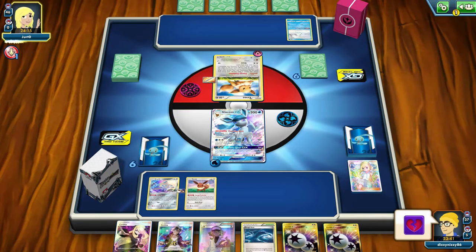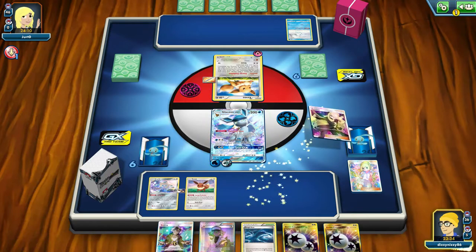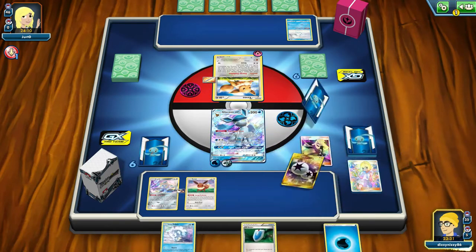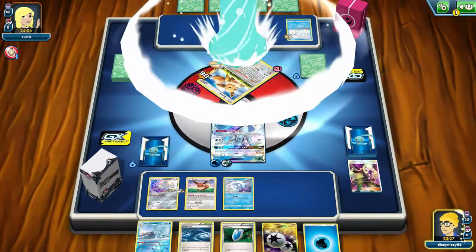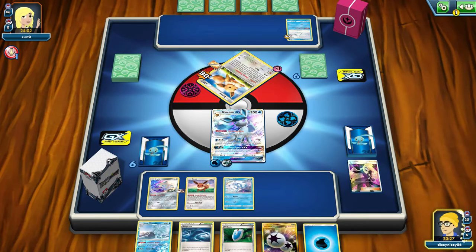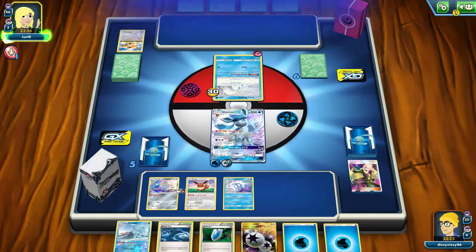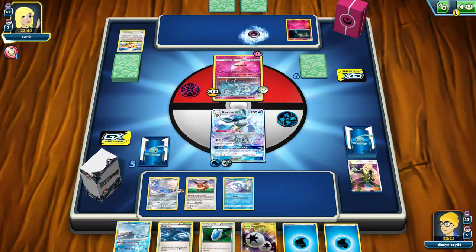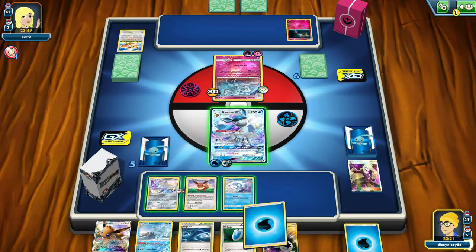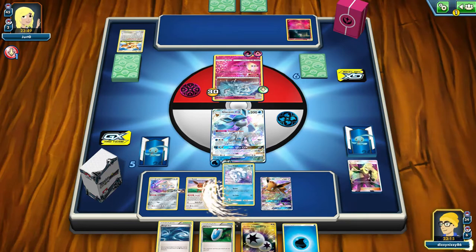It hurts for them because they must have prized both Sylveons. Hopefully they're running a 2-2 line of Eevee-Sylveon. They still have the Alolan Vulpix and got their Wishful Baton down — even though we knock it out, they get to move their energy. I'm going to play Cynthia here. We find our Alolan Vulpix and put it on the bench. We get 30 on the Vulpix. They hit their Alolan Ninetales but didn't have the DCE — they had the Wonder Energy. We need to get our Vulpix powered up since we've got our Ninetales in hand.